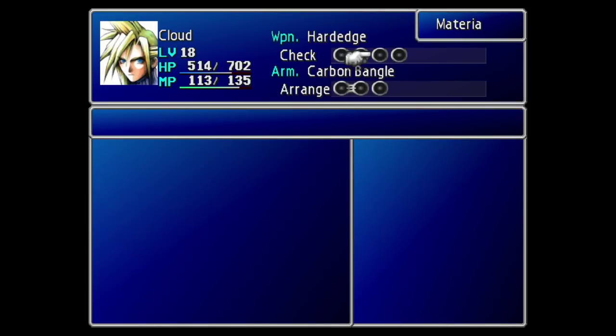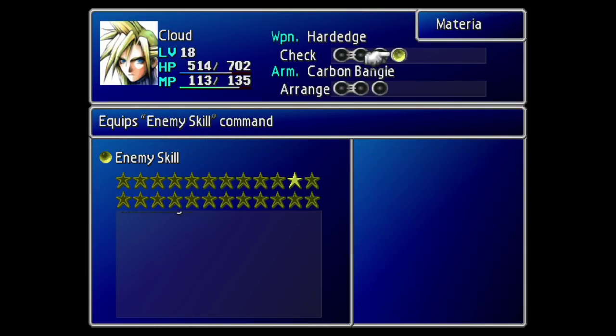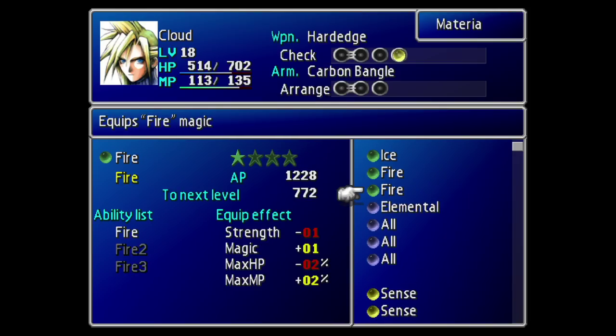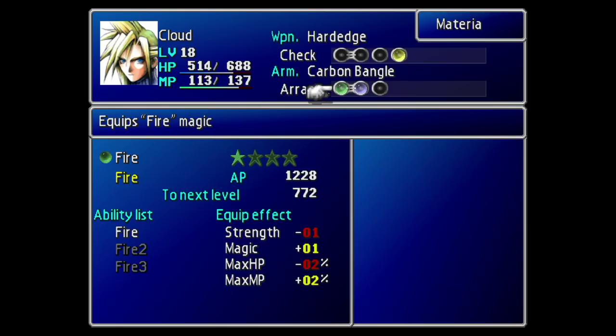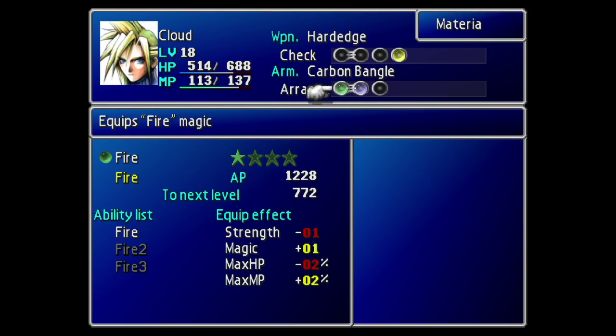Materia-wise, they are going to need the Enemy Skill materia equipped — you cannot learn enemy skills without that. As far as other materia goes, the most important thing is sticking Fire linked with Elemental into the armour. It has to be in linked materia slots. The reason for that is, with Fire linked with Elemental, you're going to be taking half the amount of fire damage you otherwise would. Since Beta is a powerful fire-based attack that we need to survive, this is pretty much essential.